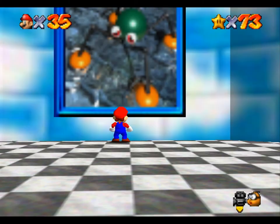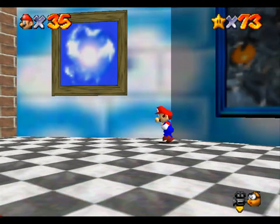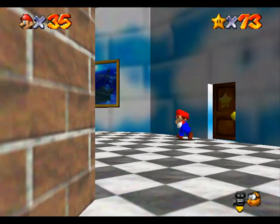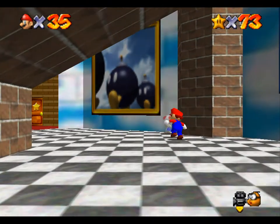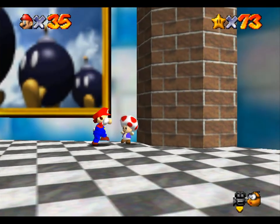Hey Zinger Boy, welcome back once again to Super Mario 64. So last time I said we were going to go in that one level, but really I don't feel like going in that one. The one I do feel like going in is Mr. Snowman here, which I think he has his own level. But I'm going to talk to these toads first.